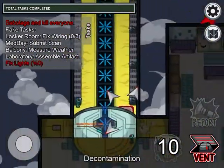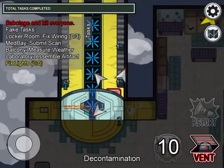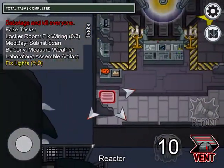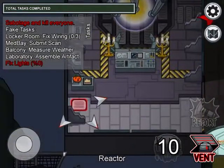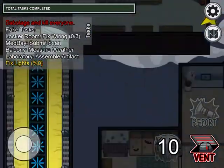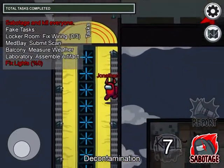The best vent to use is the decontamination vent, because it basically connects to everywhere — literally everywhere. Although it's risky, you can get some pretty good kills with this vent.